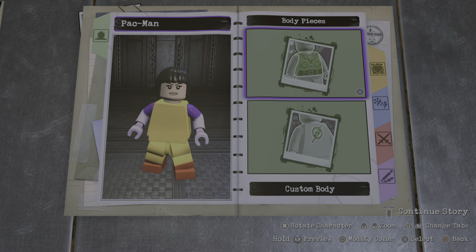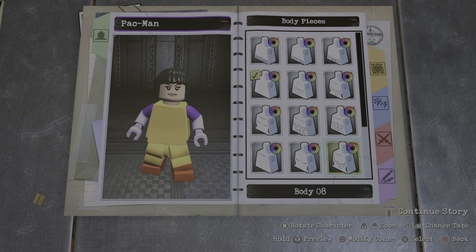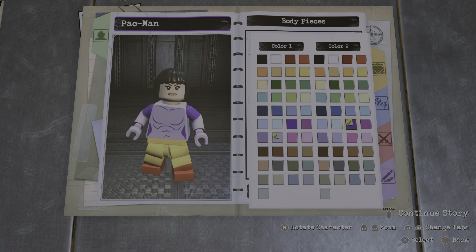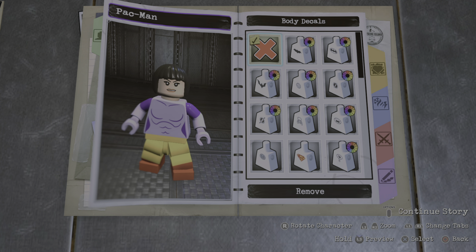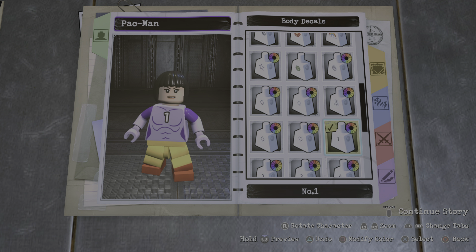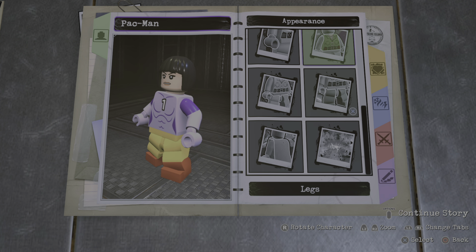Then for the torso piece, you're gonna go to body number two, just like this — make it this light purple, and the second color just regular purple. And then for the decal, you're gonna go with the number one, just like this. There we go.